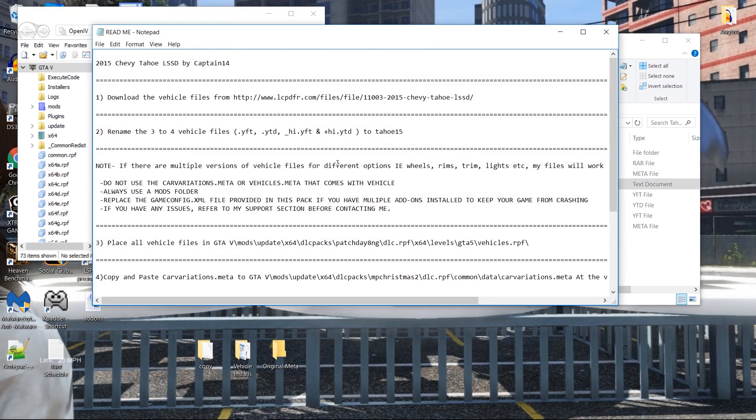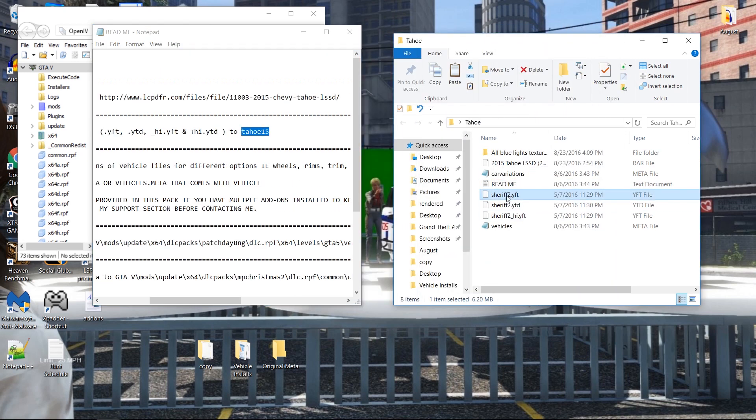Now you should have your Tahoe files and your new readme. Open up the readme and see what it says — he always gives you a download link. The vehicle name: rename three to four vehicle files to 'tahoe15' — very important. So we're going right here into the Sheriff2 slot and naming these 'tahoe15'. Remember, we're not replacing anything in Sheriff2, so they need to be renamed differently. All the files are now named tahoe15, just like it asked.